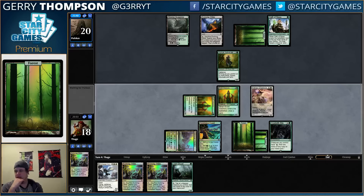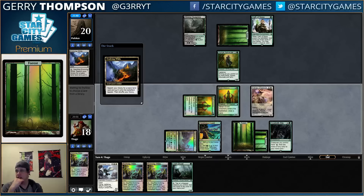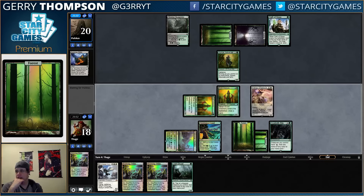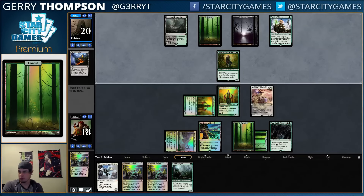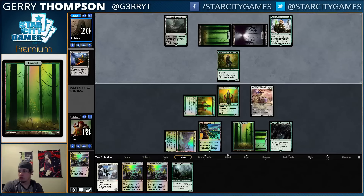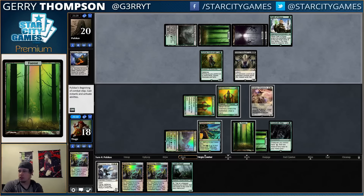All right, we have the Advocate covered. It appears that they are straight green-black. Oh no — Kalitas.